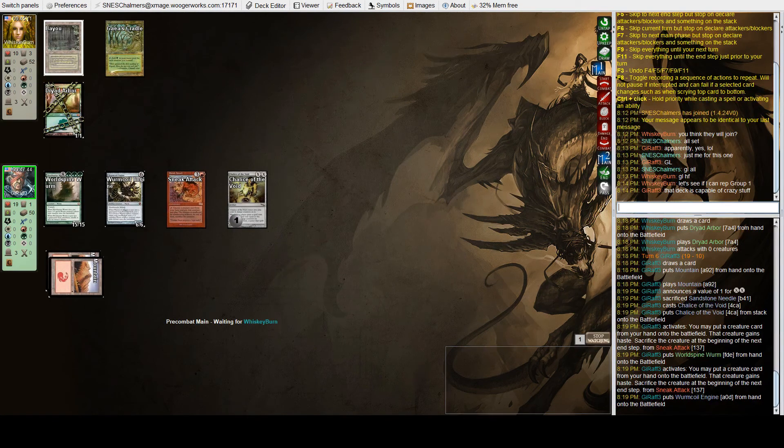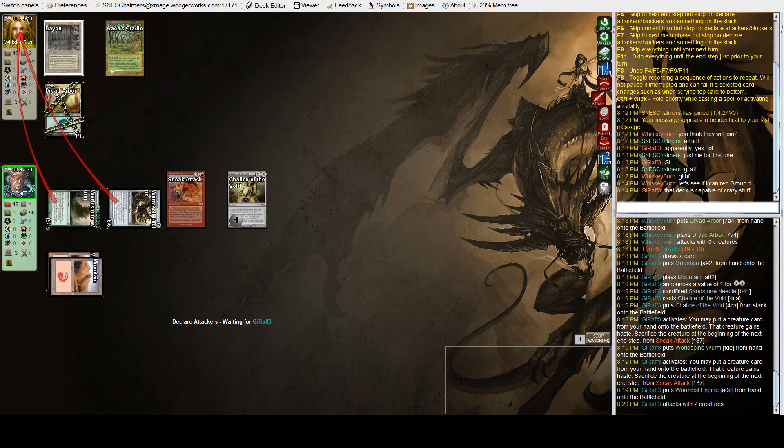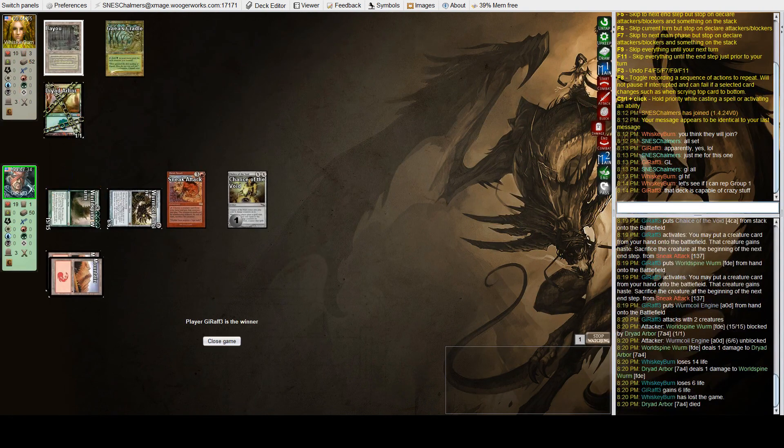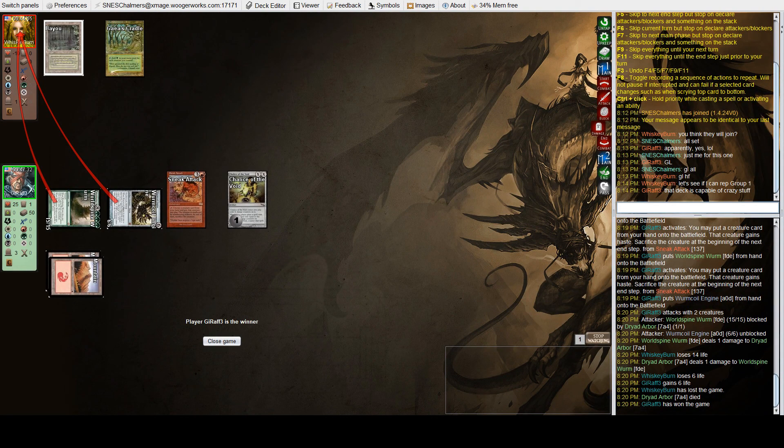Oliver's only got ten life, so the Trampler's more than enough to trample over the Arbor and do the damage. And that's it. Bob takes game one.